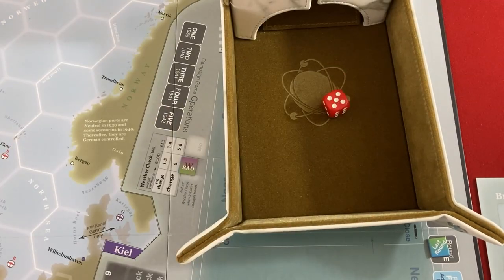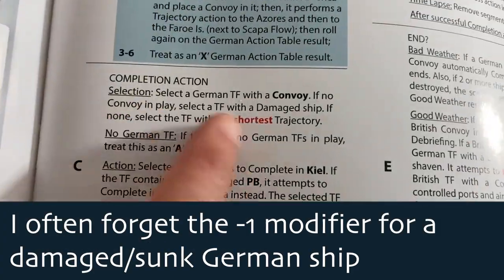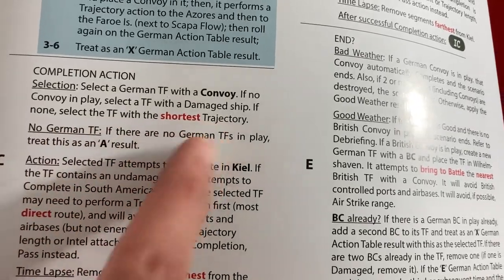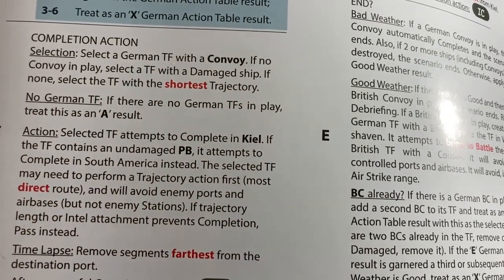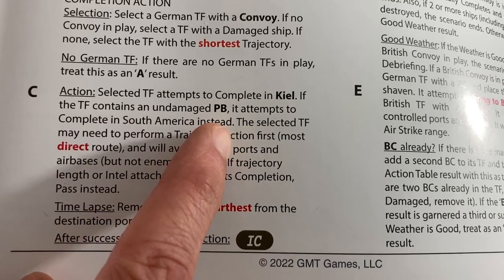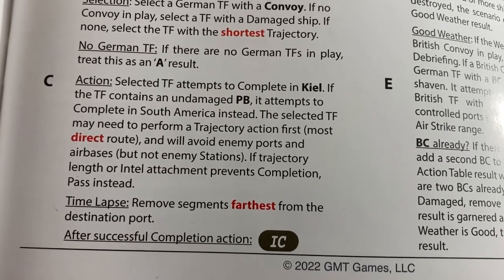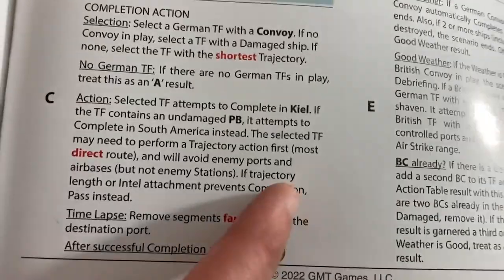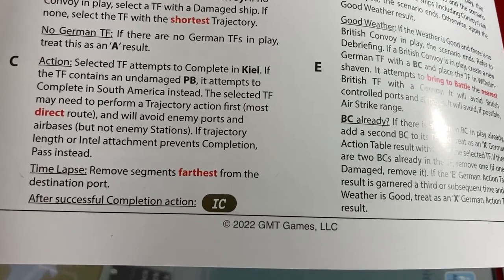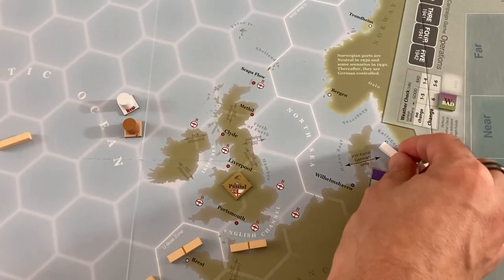Let's roll for their action — a five. Because a battle has occurred, we're now using the late table, bad weather. Five is a C — trying to complete one of their own convoys. If no convoys in place, select a TF of the damaged ship — and we have one of those. It says the selected TF attempts to complete in Kiel, their main port. If TF contains an undamaged PB — which it does not — they'd do something else. So they're going to do a trajectory action, the most direct route while avoiding enemy ports and air bases but not enemy stations. If they can't complete — they can't if trajectory is bigger than six or if they have an Intel token — they'll just pass and give me the initiative.